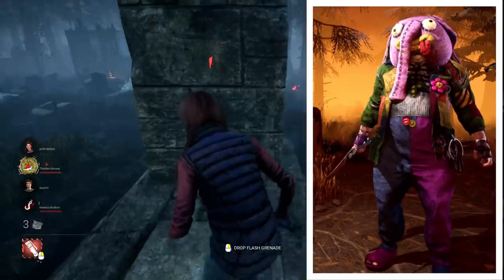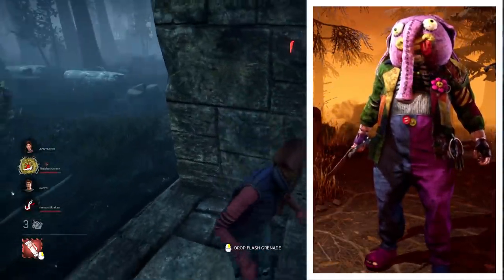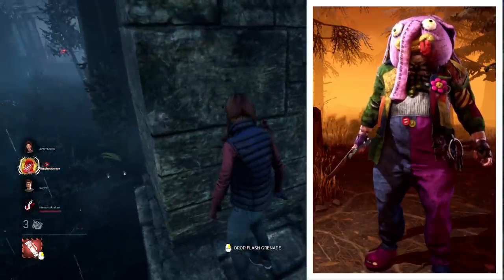The Clown's look is a pairing of the Mr. Puddles head, because hey, why would you ever take this thing off, and also the tome outfit and weapon. This is a nice colourful combo, and I think the patchwork suit blends in nicely with the elephant head.